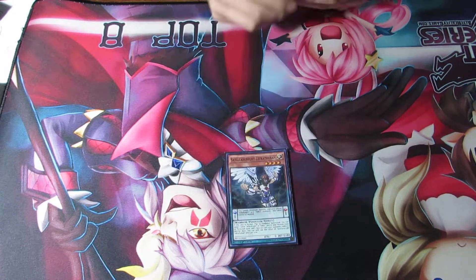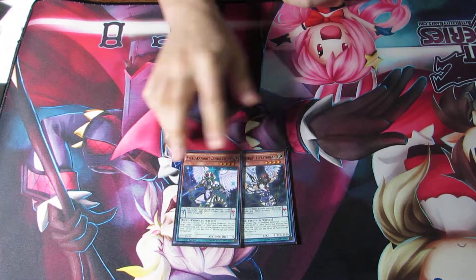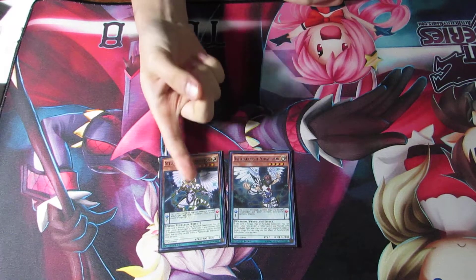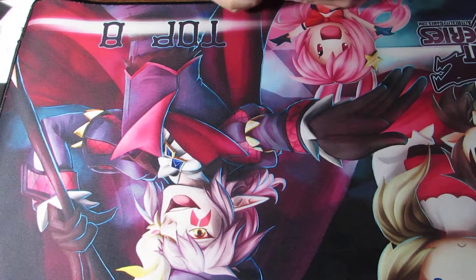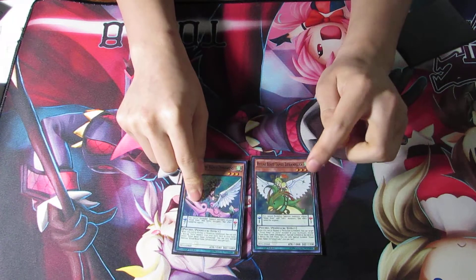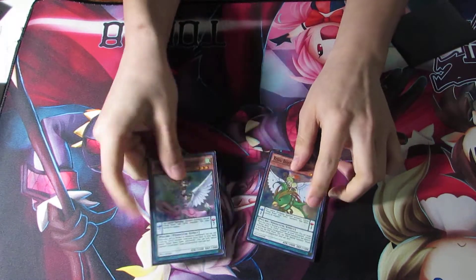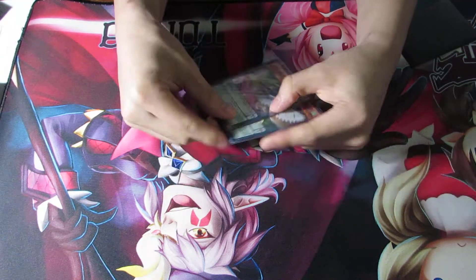And then for the Stellar Knights, I run Zephrox and Zephrox. These two saved my ass, because one gets rid of anti-spell and the other gets rid of Torrent of Tribute. And then for my Ritual Beast lineup, I run Wendy and Pilica. Pilica is the reason why I survive sometimes, because Pilica special summons something back, or Wendy gives me something from my hand. They're also Italy targets, so it's pretty nice to have.